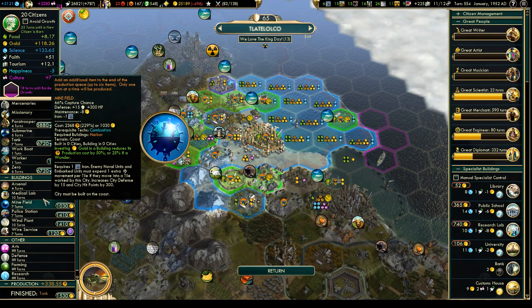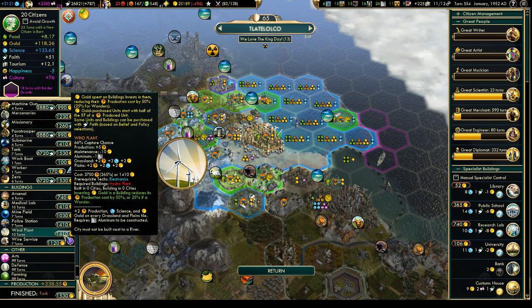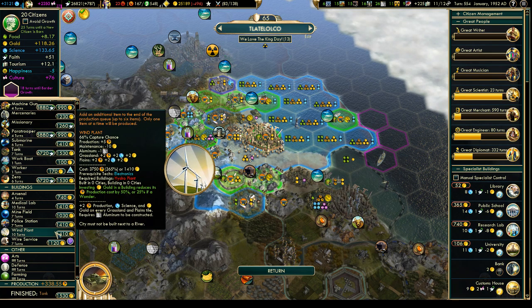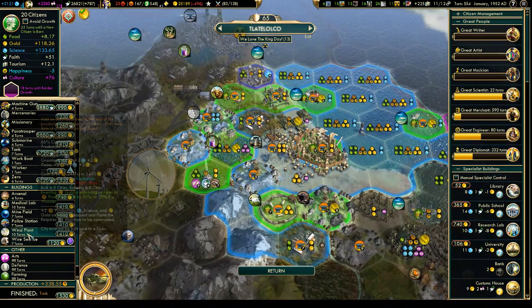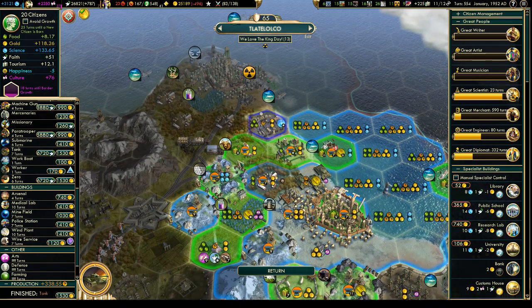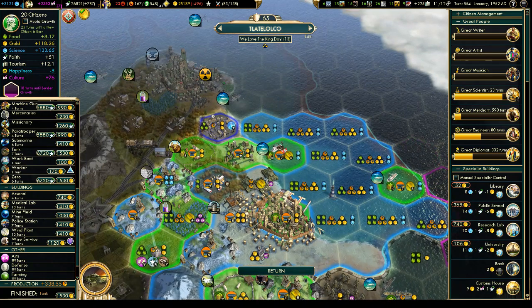Wind plant — we've got a ton of aluminum right now. Do we want to spend time building this, or go for units? I think we can risk it. Plus 2 production, science, and gold for every grassland and plains tile, not next to a river. We have some grassland and plains near here — that's 5 base production. I hope tiles with resources count toward that. Most of what we have over here is desert, so this might actually not be the best place for it. This used to require deserts to be constructed, but I guess they changed that.